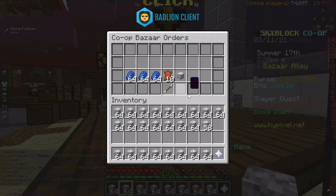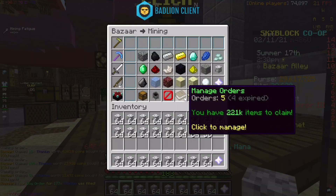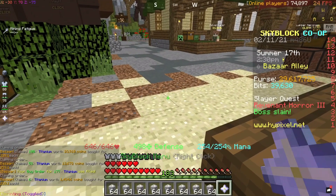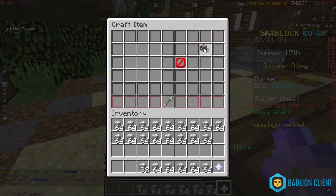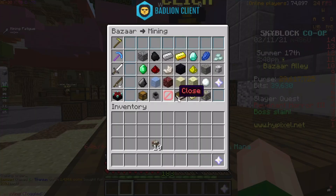Just like that, they sell these in huge chunks. There we go. I'm a little rusty at clicking the crafting table. 10 Enchanted Titanium.